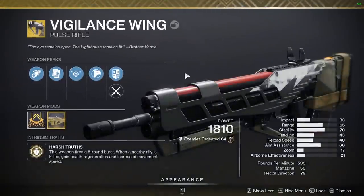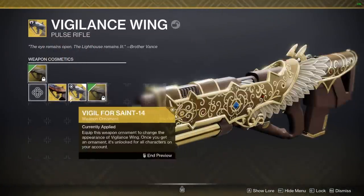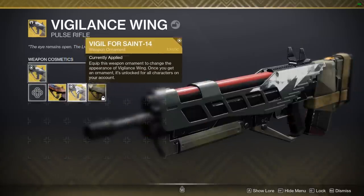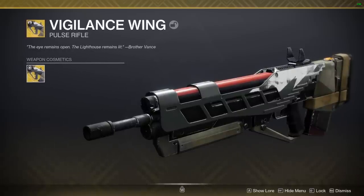You do need the good ornament to use the Vigilance Wing without getting annoyed, because every other ornament, or just the base gun itself, has very, very bad scopes on it. With this ornament, the scope is spaced out, giving you a lot more room to actually see what's going on.